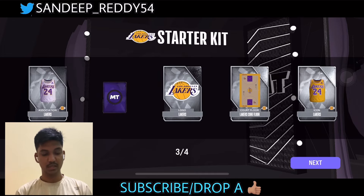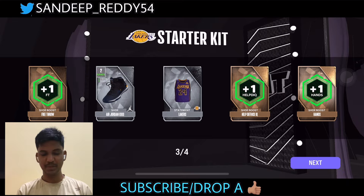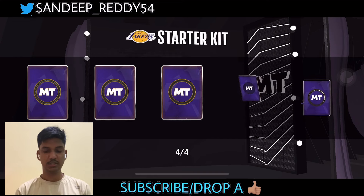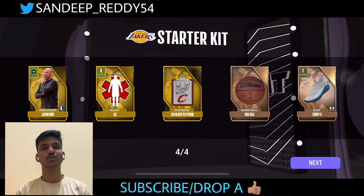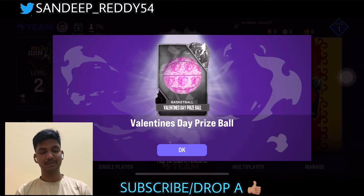These are the jerseys and the court — similar to NBA Live Mobile, which is really good. We also have to choose the ball. Our head coach is Jason Kidd, and my team name is Universal Gamers. I'll select the city Cleveland.